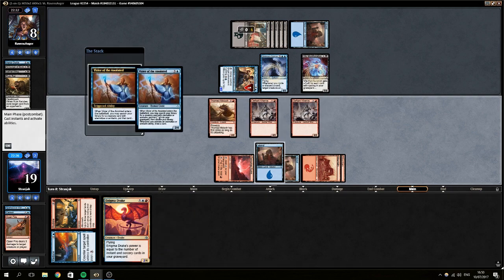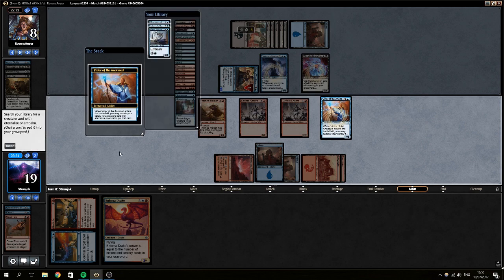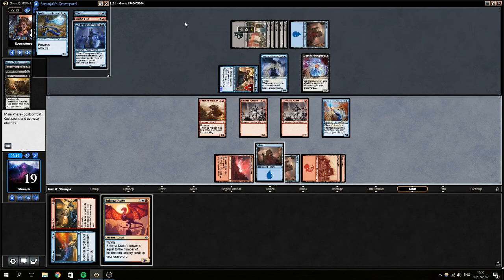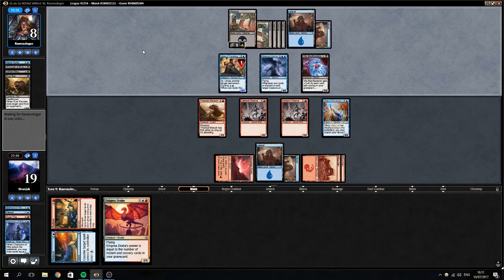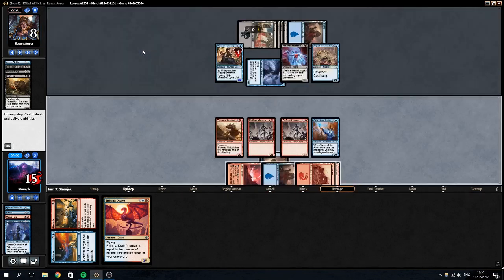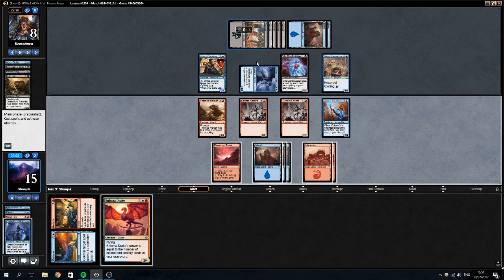I'm actually gonna play Vizier of the Anointed. I could give myself a late game plan by going to get this, or I could just give myself value. I think I'm gonna give myself a late game plan with champion, because we've bought a lot of time by taking that point down to eight. You're always puncturing blow that sphinx or unsummoning or any number of things. Woof, that five-five is gonna be a problem — I wish we could have had reduce up for that.